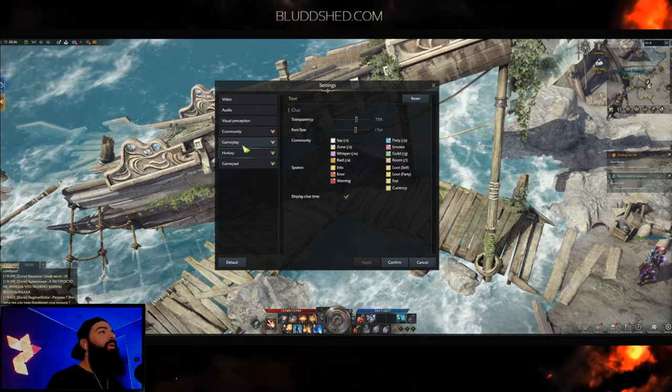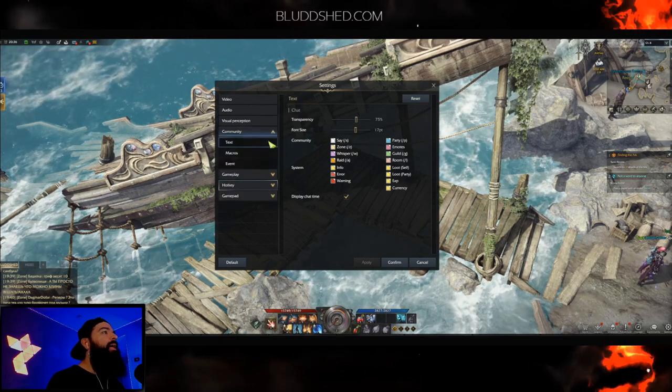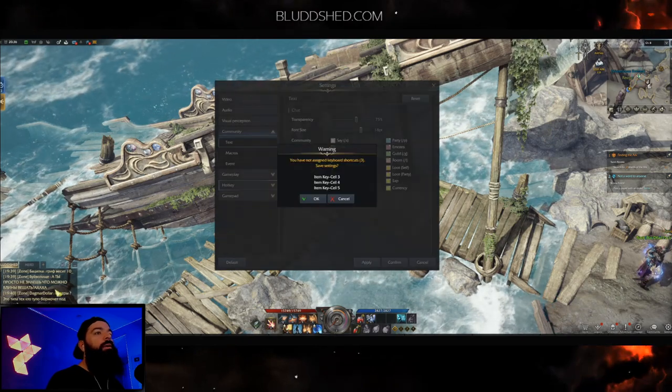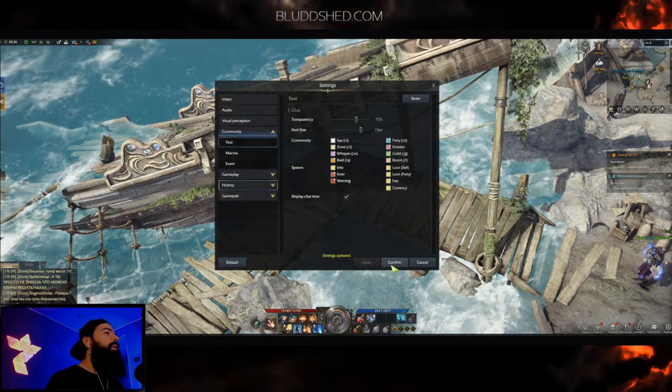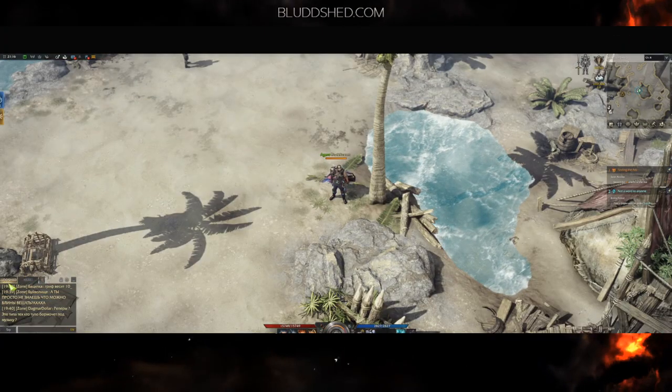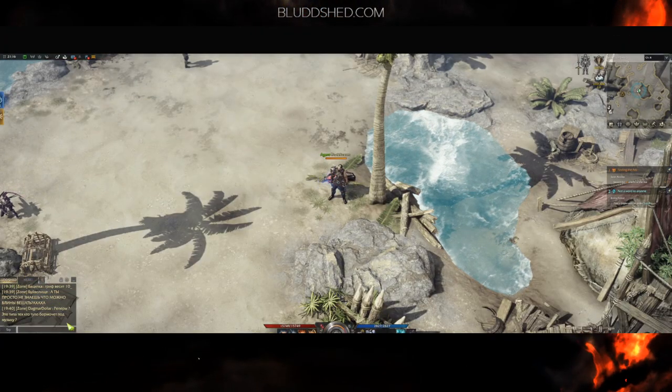Typically when you make the interface smaller it's super hard to read chat, but if you go to the Community tab and go to Text, you can increase the font size as big as you like. That way you can still read what's popping in chat — you get the best of both worlds.